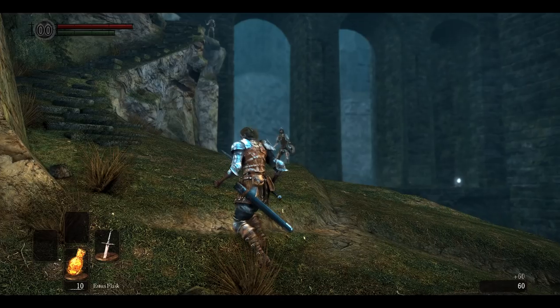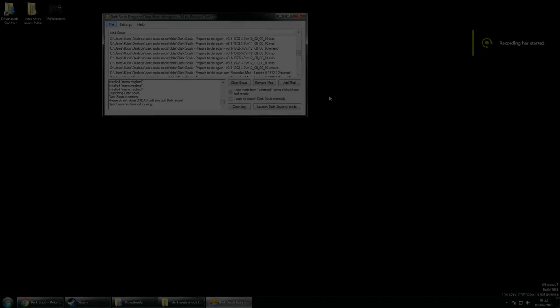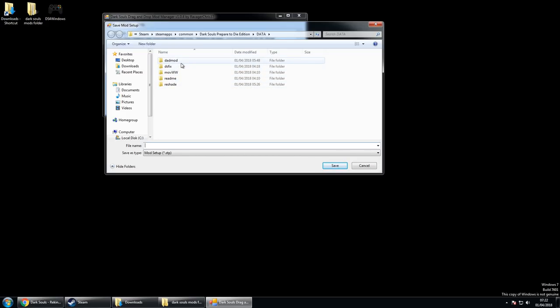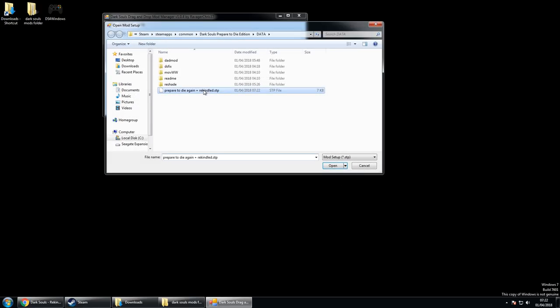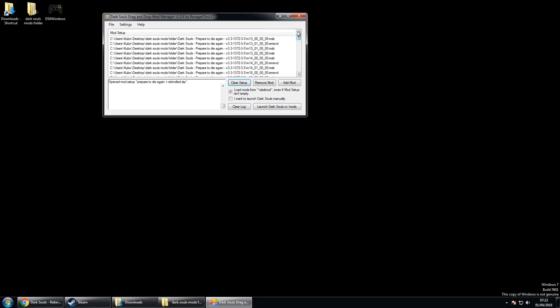That pretty much brings us to the end of the video, but there are a couple of extra things. You can save mod setups in the Drag and Drop Mod Manager — once you've dragged all the mods in, save the setup to a folder. When you want to play Dark Souls again, open the mod manager and open that saved file, so you don't have to drag and drop all the files again every time. And remember: you need to launch the game from the Drag and Drop Mod Manager, or the mods will not work.